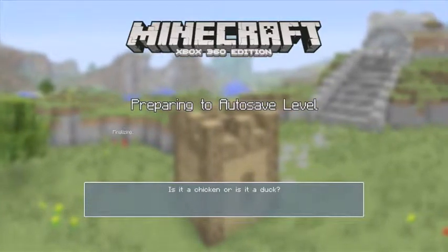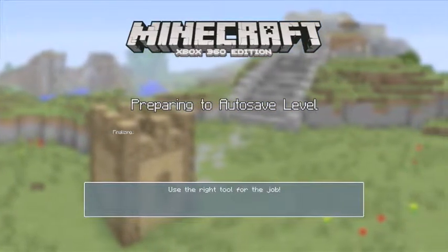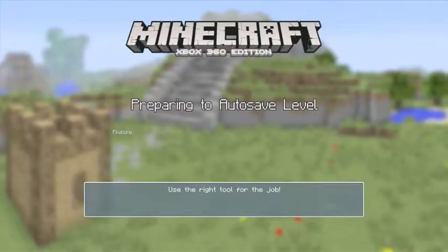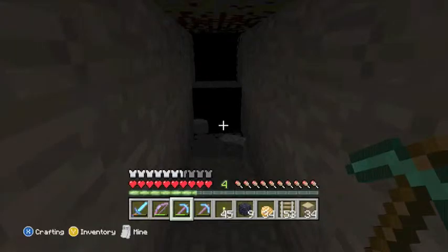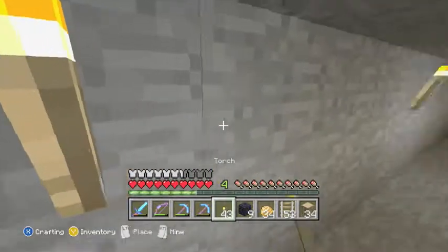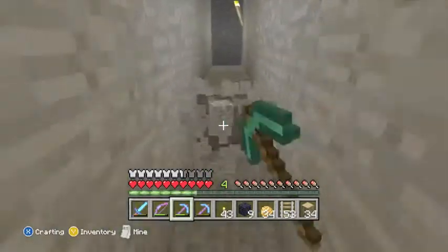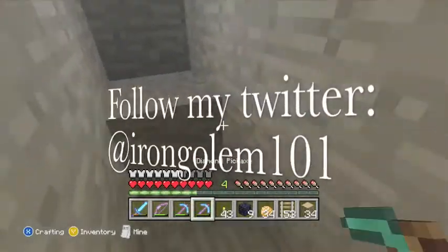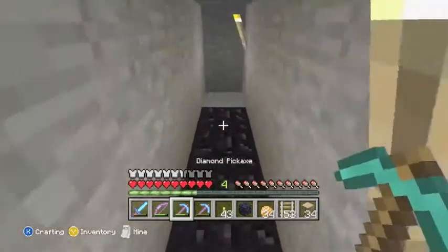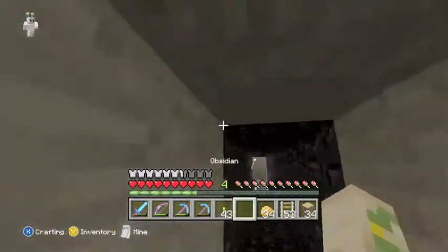Also, the top secret facility will also have a combination lock to get in, and you won't be allowed to break blocks there either. Also note to crew members: if you guys come across the vault, you can't break blocks. It's kind of like a SHIELD-restricted area, and I'm a big fan of SHIELD and Marvel, so it's pretty exciting.